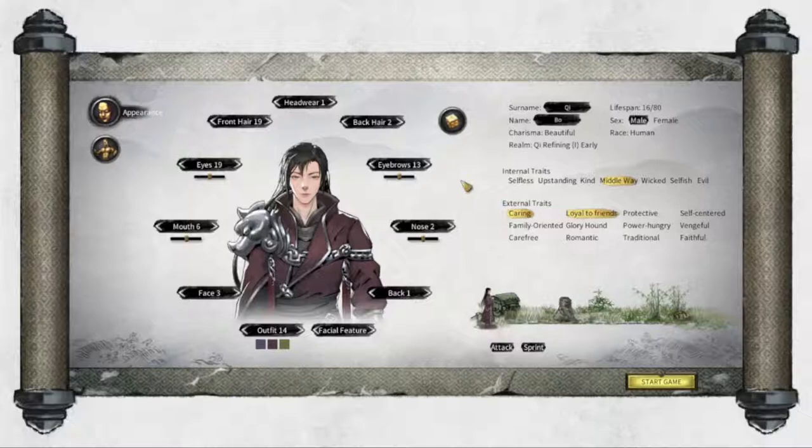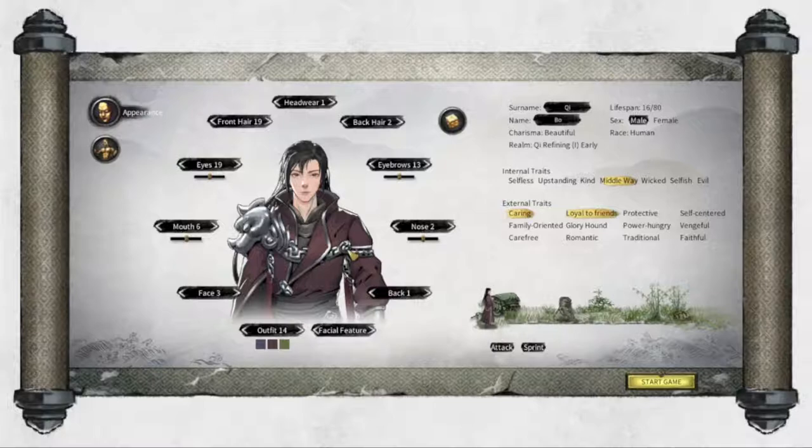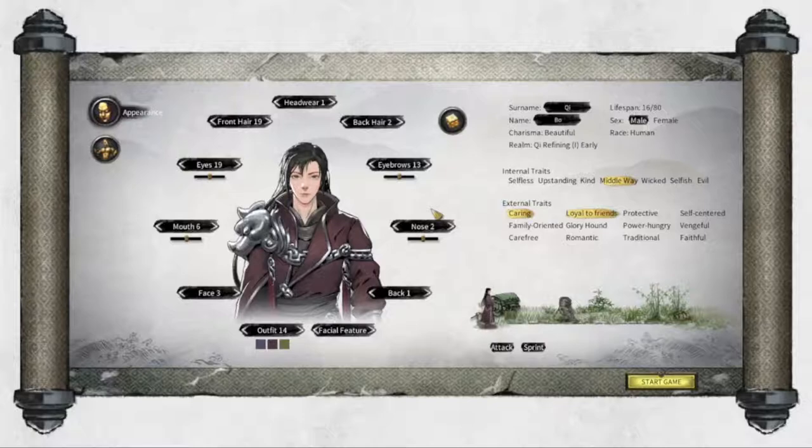Essentially, what this game is is called the Xianxia genre. Basically, you take kung fu and add magic to it. That's basically what this is. Xianxia is an off-branch of Wuxia, which is essentially where a lot of your kung fu movies come from - especially Kung Fu Panda, Jackie Chan, and the like.